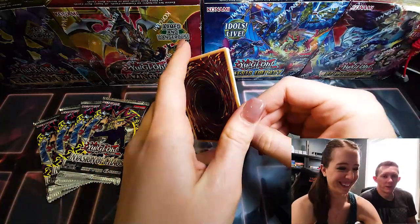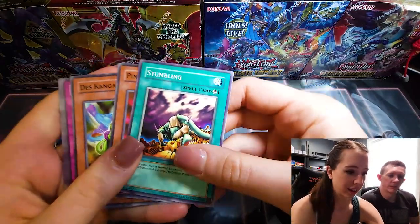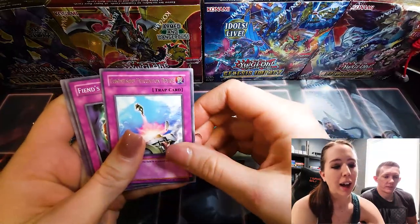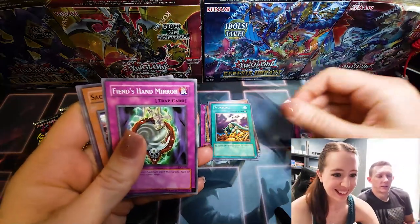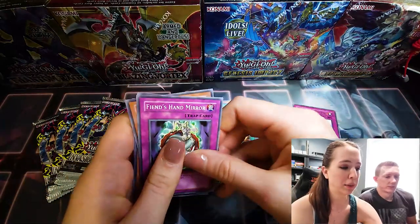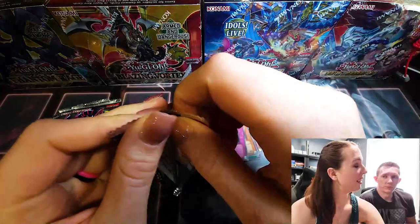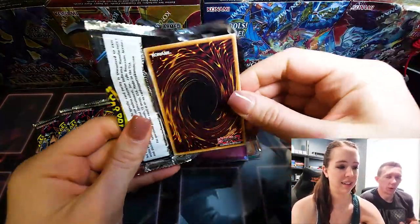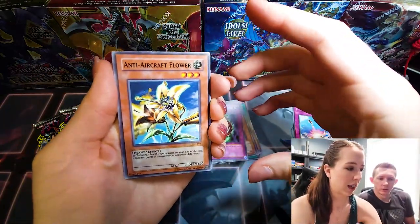I hope she pulls Black Luster Soldier, because that would be completely epic and amazing. It would be. Make sure you get on the left side of the camera. The Rue, blasting the ruins. You know what, I actually do like that card. It's Compulsory Evacuation Device, Fiend's Hand Mirror, Sacred Crane, Molten Zombie, and DNA Transplant. But can she pull Black Luster Soldier, or Chaos Emperor Dragon, or Dark Magician — any one of those cards would be good. Or there's actually a Black Tyranno.